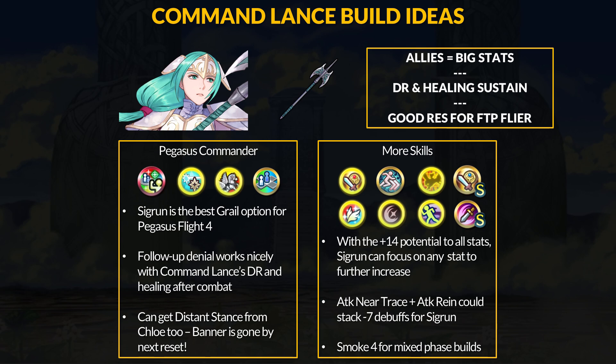For Sigrun's heals, heavy blade is her only cooldown perk unfortunately. Attack and res catch is coming with the new Tempest Trials, but Sigrun can run any stat booster with that 3-space ally range. Overall, Sigrun's standout trait is her higher speed and res. Command Lance doesn't interfere with that, and the DR and healing do work with Chloe's kit of distant stats and Pegasus Flight 4. It's a decent refine that is very flexible, but so is the Arcane Chiang — its Omnibreaker and multiple cooldown perks are very enticing. It's tough to beat cooldown reduction since specials are so strong in this game. Command Lance does carve a small niche for Sigrun, but Arcane Chiang is definitely a strong option if you want to focus on specials.